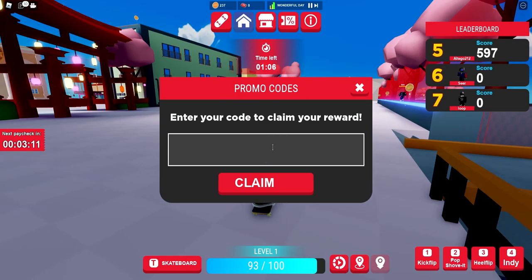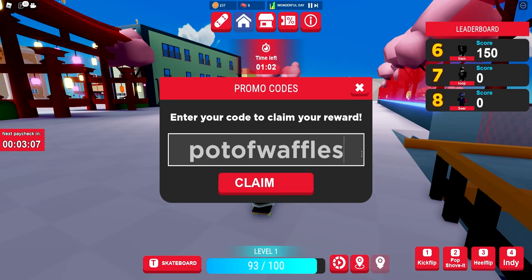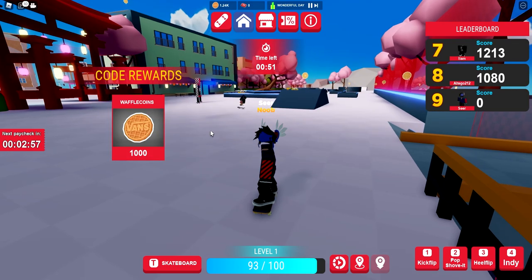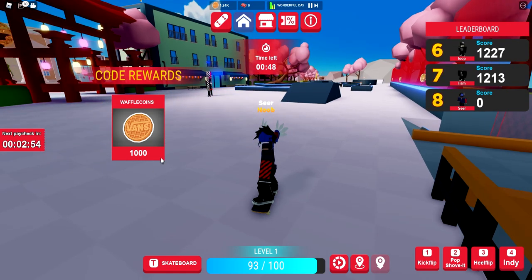For the first code, go ahead and redeem it as I do right now. Look at that — this is the first code, like 'waffles' or something. Go redeem that one for some free coins. Right now we have 230 — let's see how much we get. Boom, redeem that one — and we just got 1000 waffle coins right now for free. Like, check that out.